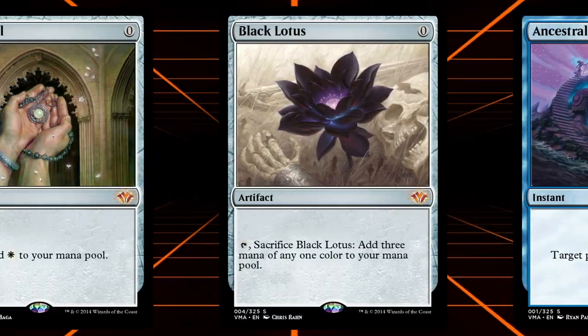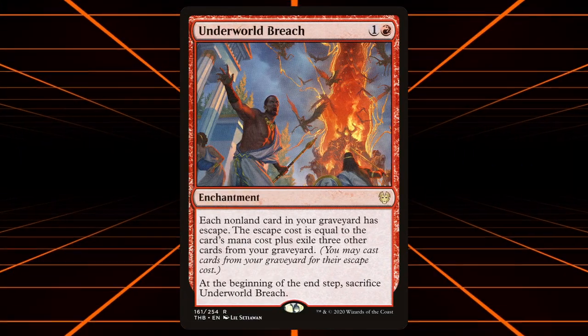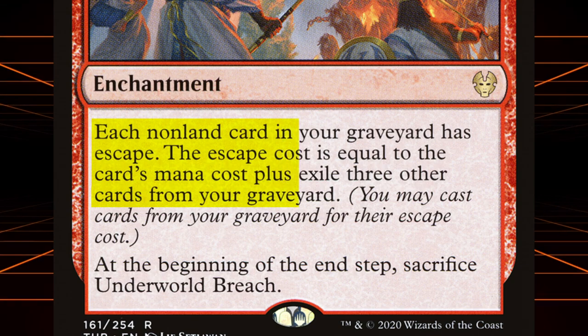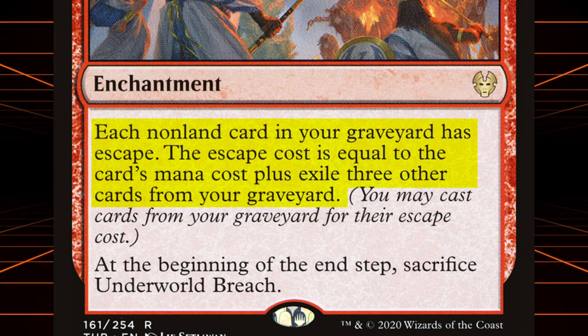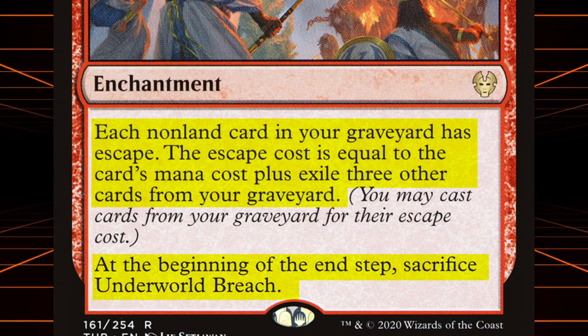In Magic the Gathering there are many powerful cards, and in today's video we're going to try and abuse one of the most broken cards in all of Magic. Underworld Breach is a two-mana enchantment that reads: each non-land card in your graveyard has escape. The escape cost is equal to the card's mana cost plus exile three other cards from your graveyard. At the beginning of your end step, sacrifice Underworld Breach.